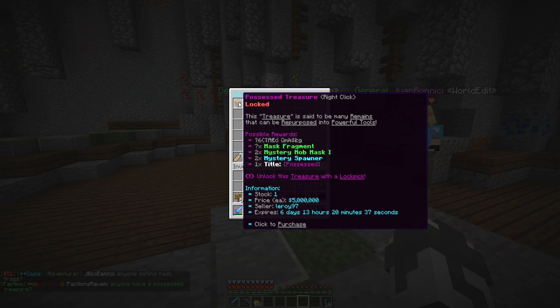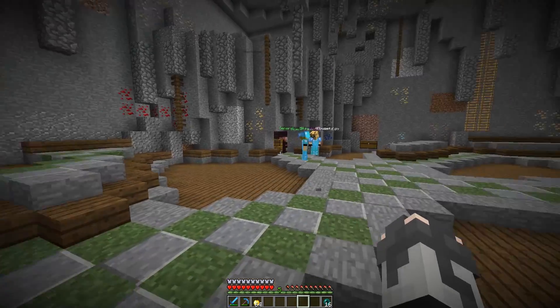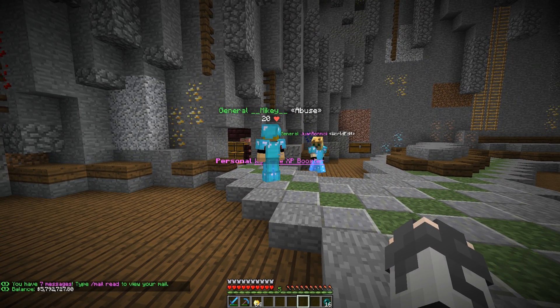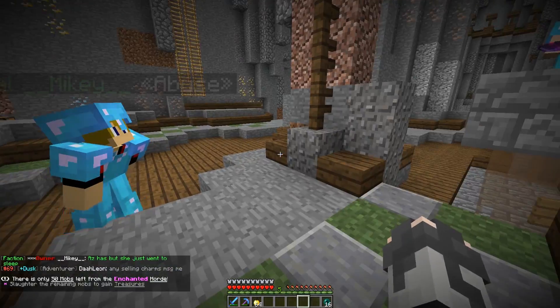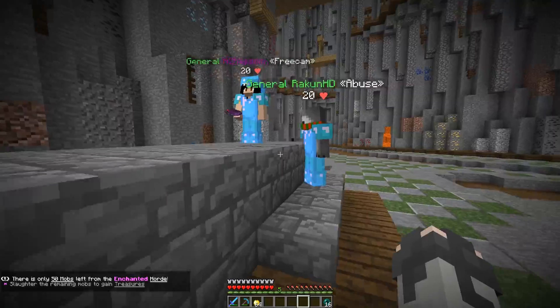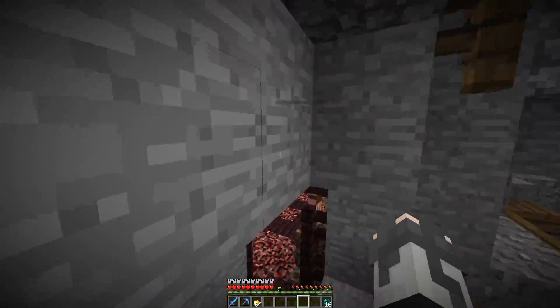We're going to keep our Treasure Lockpick unless there are actually any Possessed Treasures available. There's one for five mil. I think they're where you can get the AFK spawners from — you can get two mystery spawners, a title, mask fragments, mob masks. I could buy it but it's five mil. Apparently AZ has one but she just went to sleep, which means we can't open one now. Next episode we should be able to open one of those, and hopefully it will go well.